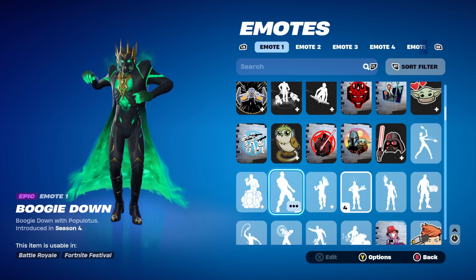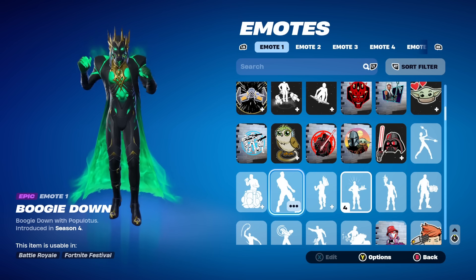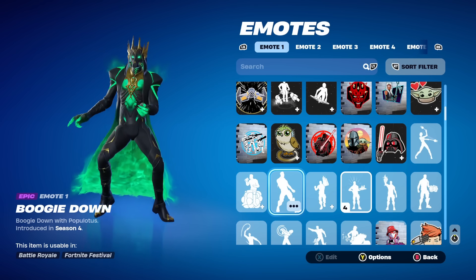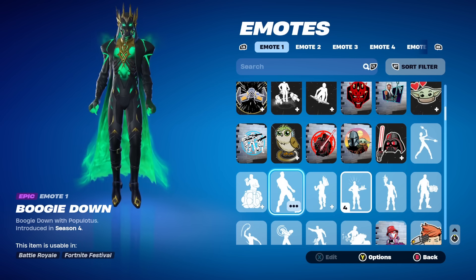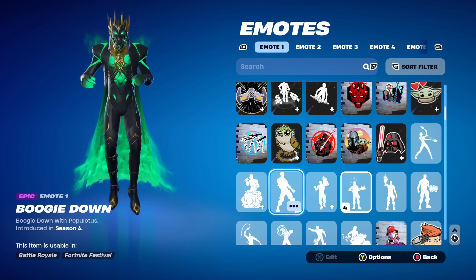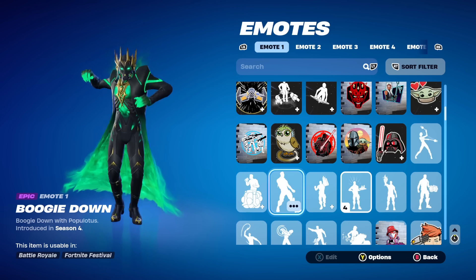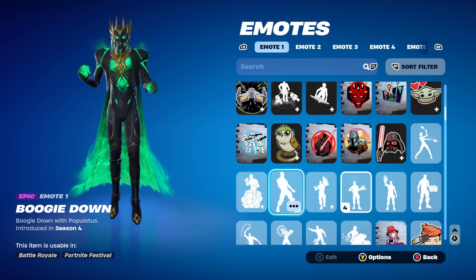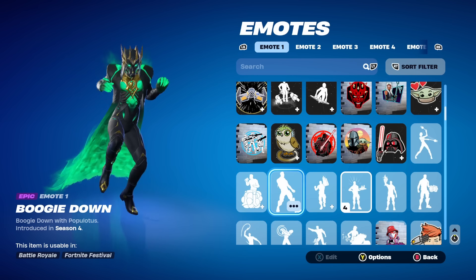There it is right there — the Boogie Down emote. After you turn on two-factor authentication you'll be completely protecting your account from any type of threats, and you're also going to get yourself this cool emote for 100% free. Recently this dance has gone viral on TikTok, so you can get this emote inside of Fortnite for free just by turning on 2FA. By the way, it's a pretty OG emote.